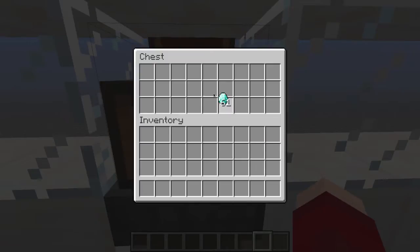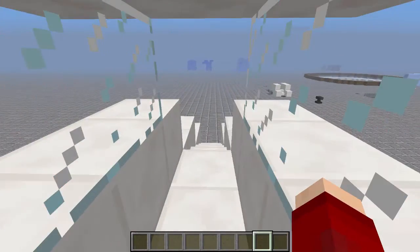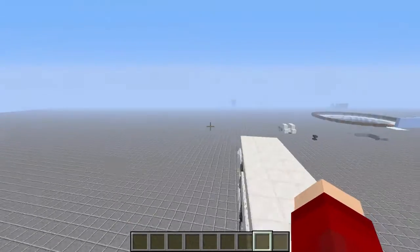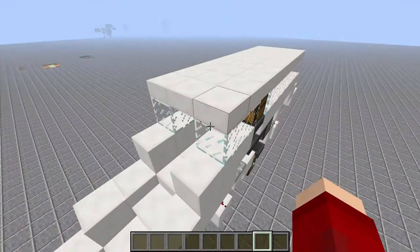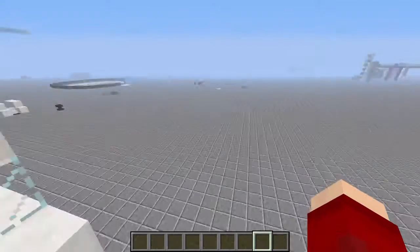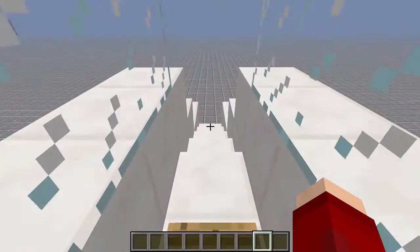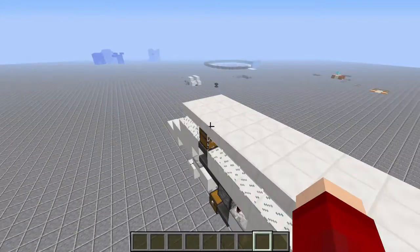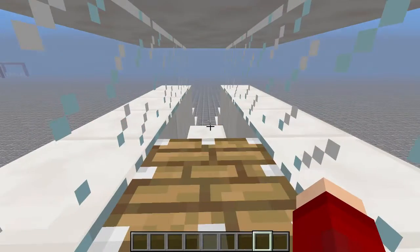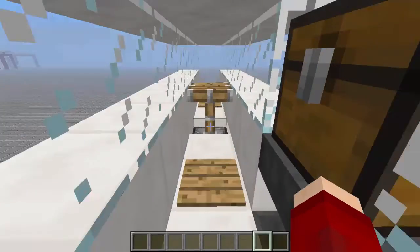Another feature is if I put say three diamonds in — because it's me and two of my mates — I can pre-pay for all of us and everyone can go through. So I went through once, twice, three times. But once all three diamonds have been used that I put in, I basically can't get through anymore. So I can't actually get through here — I'm locked out.